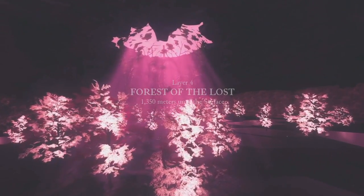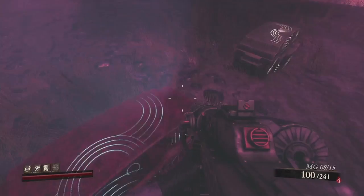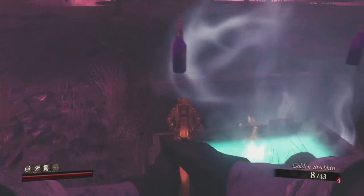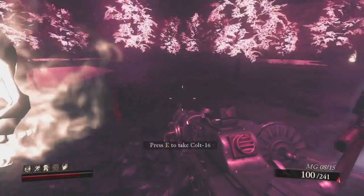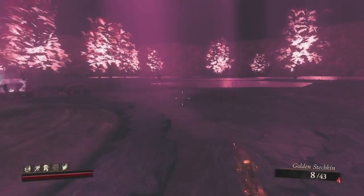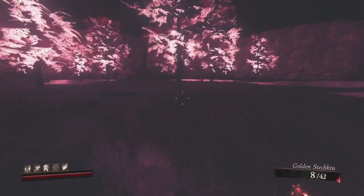Forest of the Lost — 1350 meters from the surface. Loot your chests quickly because zombies will spawn. This section is pretty simple: you just need to fill four soul box pillars around the area.